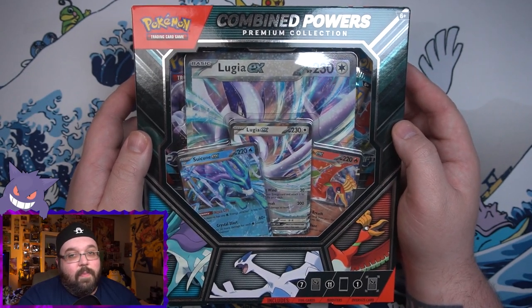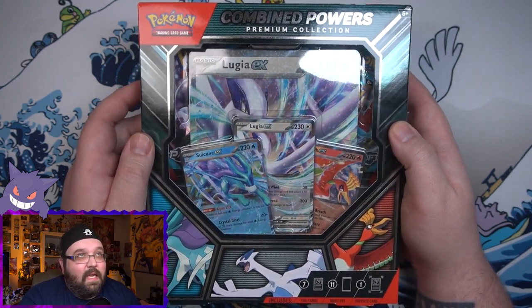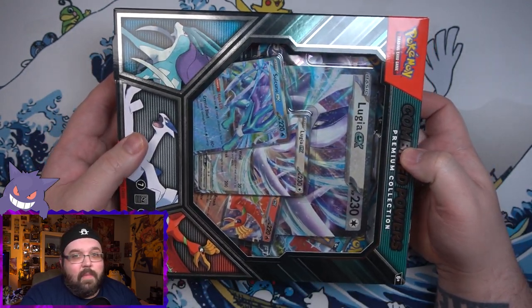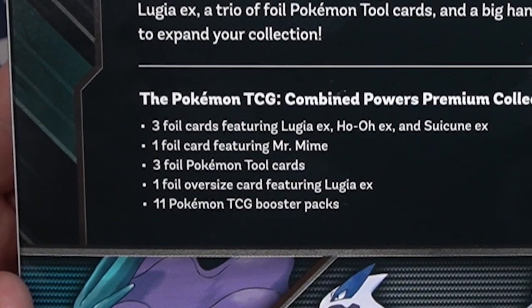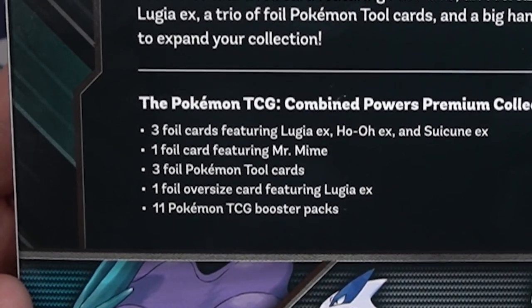Thankfully, the Pokemon company decided to release a smaller box with those seven cards in it, so anybody that wanted to get those cards can now get them for a more decent price. So for today's video, let's go ahead and open up the Combined Powers Premium Collection. Now first off, this box has a lot of stuff in it and it is a very compact size. I really like the design of these smaller boxes — honestly, look at that, it ain't even that thick. In this box we got a mess of promos, we got one giant card featuring Lugia EX, and we got 11 packs.